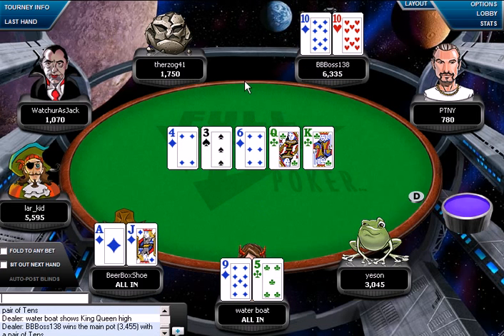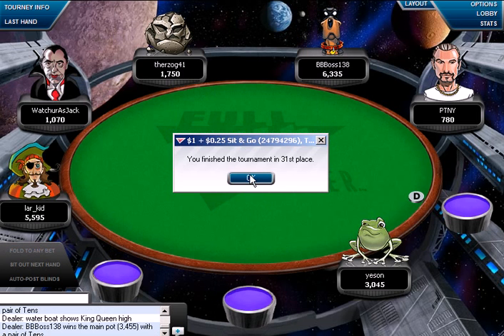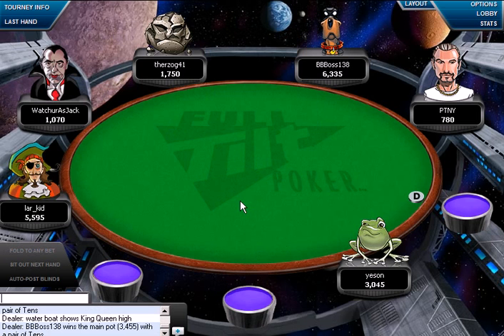We made an aggressive play there. We tried to hit our hand and triple up to be in very dominant position, but these guys with their high cards lucked out.